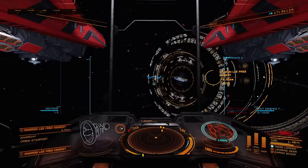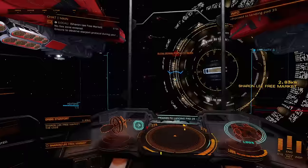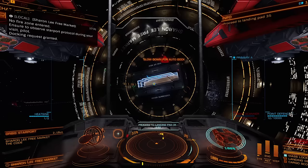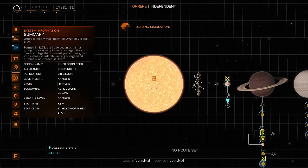Just make sure that it's right next to your power. So first, let me get in the station here. This is Sharon Lee Free Market, which is a station in Orere — O-R-R-E-R-E.